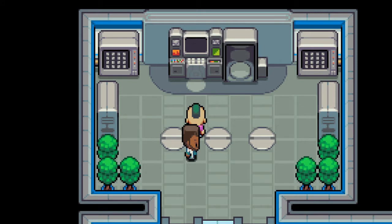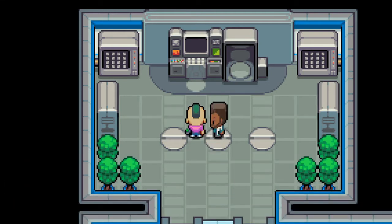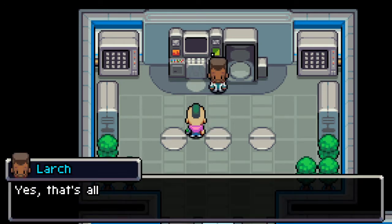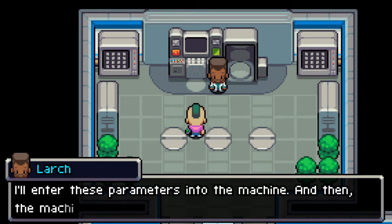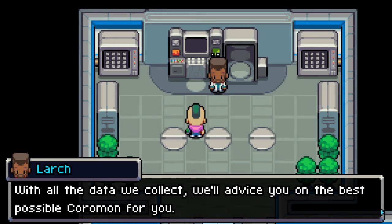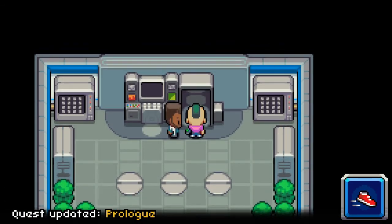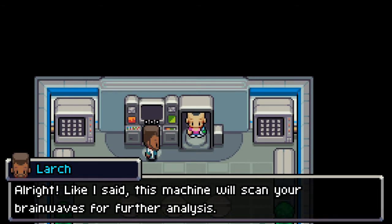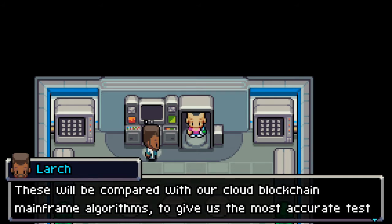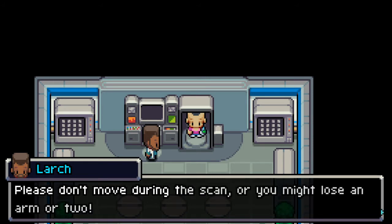'This machine behind me will help me find a Coromon compatible with you. Before we can start the scan, I need to gather some measurements.' I wonder if he's going to measure my head size. There used to be an old thing in psychology about the circumference of your head meaning you were smarter. 'Yes, that's all I need for now. I'll enter these parameters into the machine — it will scan your brain waves. Please step into the matching machine to start the analysis.'